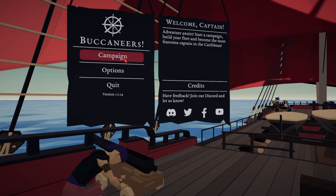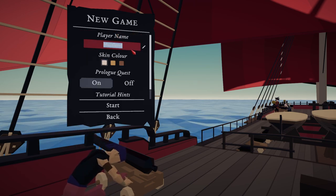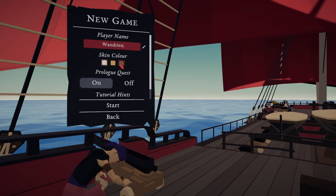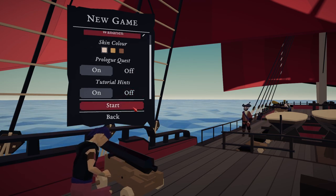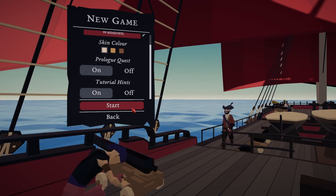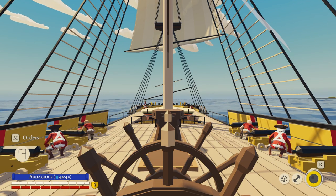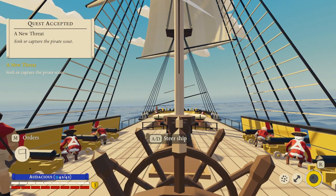So let's start a new game. My name: Wandrian. We're going to do the prologue quests and we'll keep the tutorial hints, just so we know what we're doing. Let's begin. Friday April 16th, 1790. Somewhere north of Cuba. Captain Wandrian of the frigate Audacious is on a routine patrol when a ship is sighted flying a strange flag. Quest accepted: A new threat — sink or capture the pirate scout.